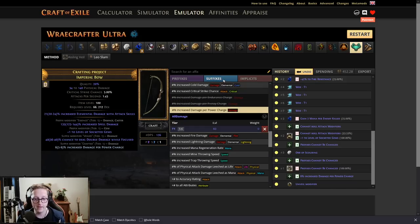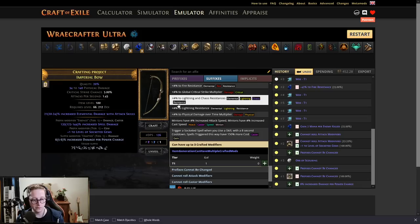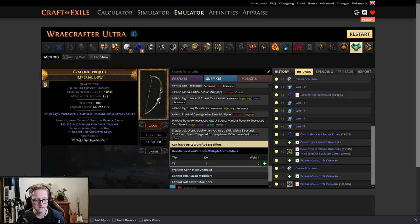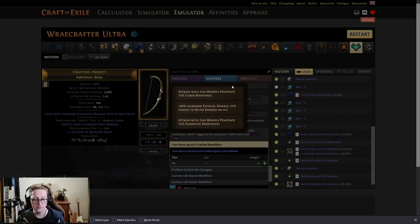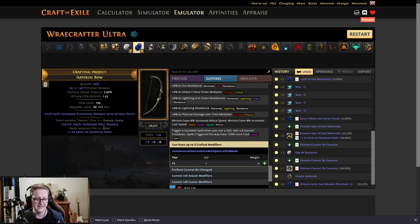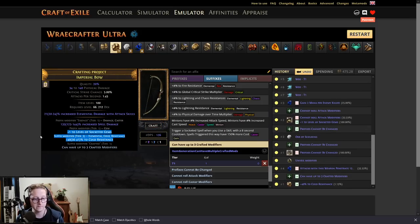From there, what you want to do is just multi-mod it up. However, if you do this and you hit a veiled prefix — that's a bit yikes. Maybe this is a reason you don't want to do an Ashling, because we want that final prefix up for plus two level of socketed support gems. If this happens, annul and hope. But yeah, I think probably the safest bet if you're on a budget is just multi-mod it straight up. And when you're done, maybe give it a slam and see if you hit something — maybe cold resistance. Pretty nice.